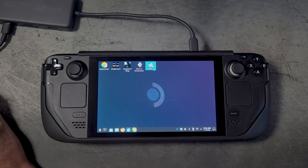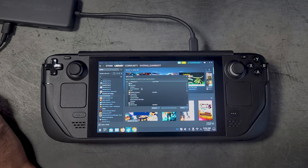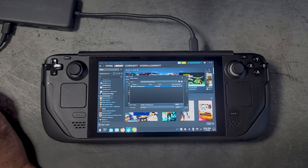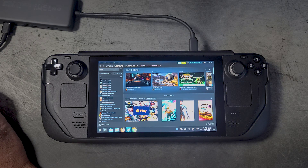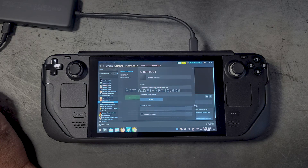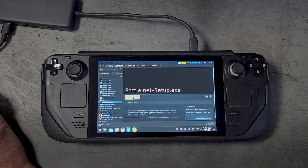Once GE-Proton 7-39 is installed, go to Steam and add the Battle.net installer as a non-Steam game. Go to 'Add a Game' at the bottom, then 'Add Non-Steam Game', and in the file explorer navigate to root > home > deck > downloads. Change the filter to all files, click on the installer, click open, then add selected programs. You should now see the Battle.net Setup.exe in your library. Go to its properties, then compatibility, and force it to use GE-Proton 7-39.